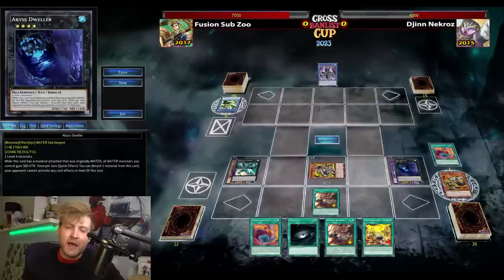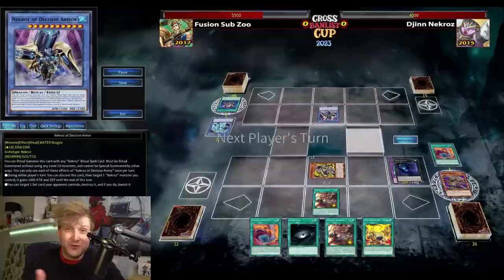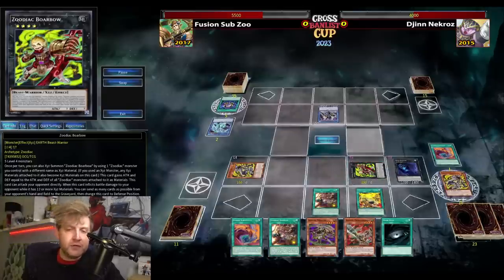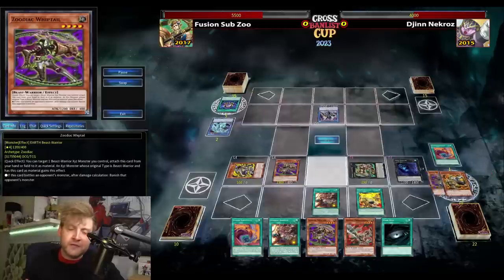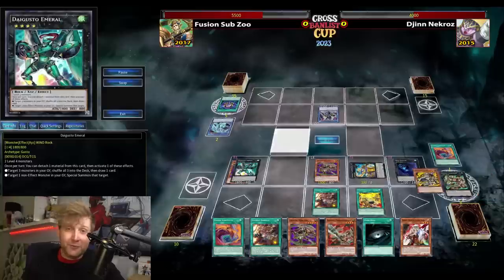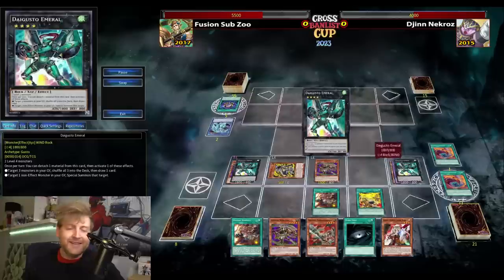It depends on the hand, but if you have Unicore on board, you definitely want either Valkyrus or Gungir — especially if there are multiple Darko or Geki threats. Use Dweller to get Northern into the graveyard. I'll use Emerald to recycle Fusion Substitute. That's the key play of this 2017 Fusion Substitute Northern Shenanigans Zoodiac build — Daigusto Emerald. The first one goes to grave via Fusion Substitute for Northern, then because Emerald was not restricted, you go for your second Emerald to recycle it.